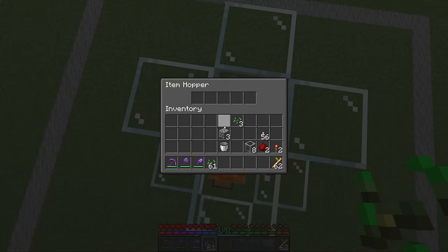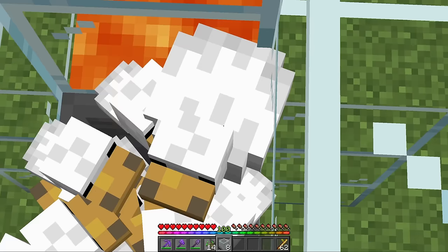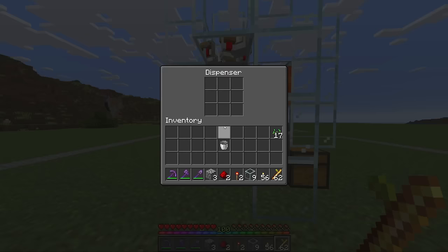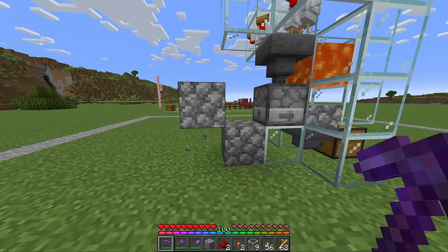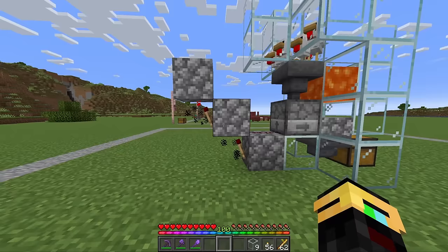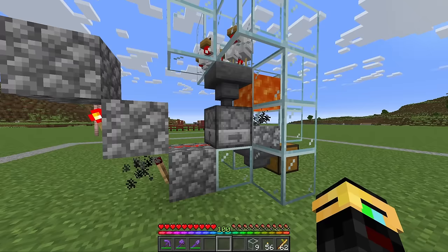Once you have your chickens in place, just wait for them to grow up — an easy way to do that is to feed them some seeds. Once they start to grow up you are ready and done. Now with this setup, all the chicken eggs are going to sit in the dispenser. To power this, place two cobblestone blocks, then two torches on those cobblestone blocks, with another block above the torch, and last but not least two pieces of redstone dust. That is going to give us a burnout torch, which is going to power this dispenser, basically firing anything that comes into it.